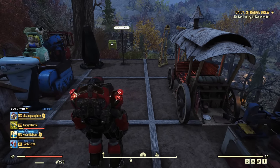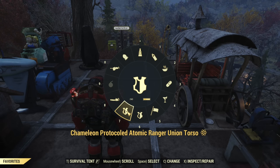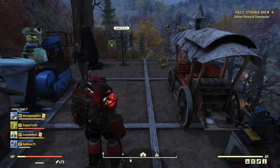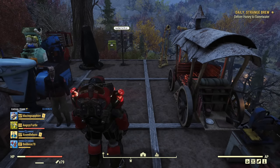You can actually craft a second torso and equip both on the quick wheel. As you can see I have my protocol torso on the quick wheel and I have my jetpack torso with different legendary effects, because that's a separate craft. Attempting to craft exactly the same is basically impossible, so that's a different torso.